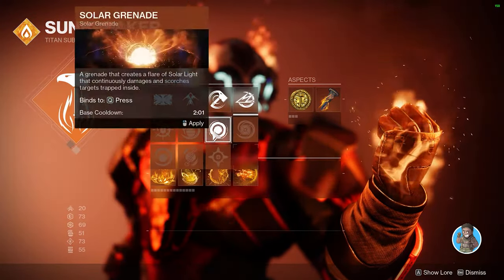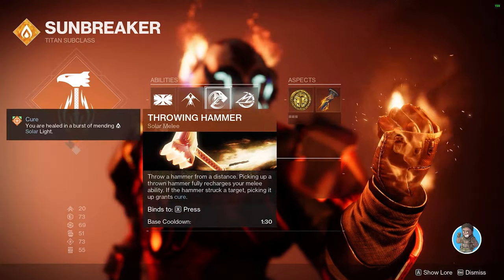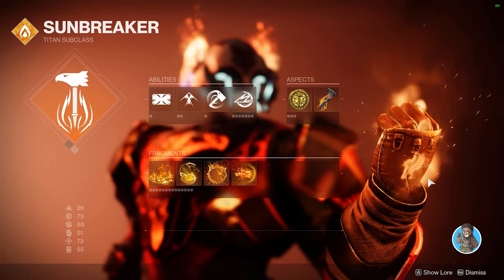The new system looks like this: all classes have access to the same grenades, and there are multiple melee options, jumps, and supers. Now I'm gonna do what I do best — make complex stuff pretty easy to understand.